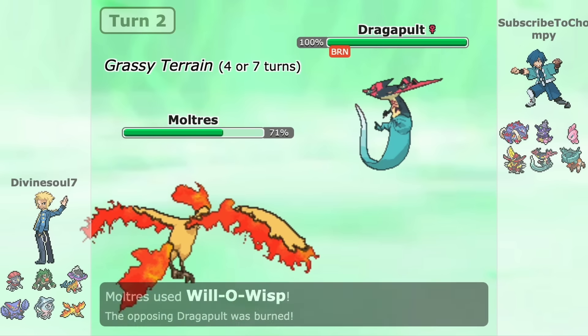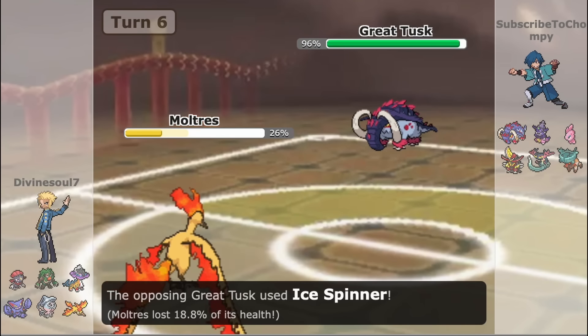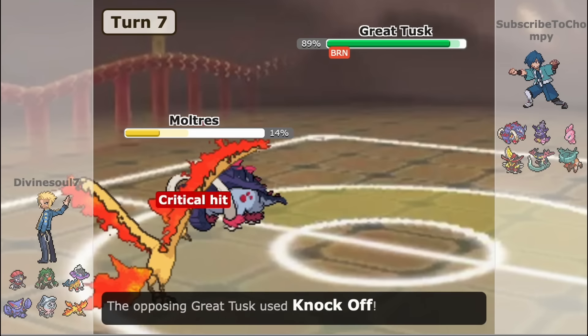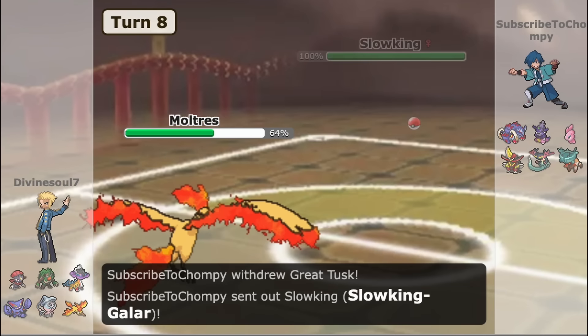Not only because of its massive bulk, but Flame Body also allows it to keep distance from these physical beasts, as getting burned will quite literally make them pretty useless on the offensive side for the rest of the match. It can really put a dent and make it difficult for physical attackers to get any easy momentum throughout the match, which basically helps your team throughout the process.